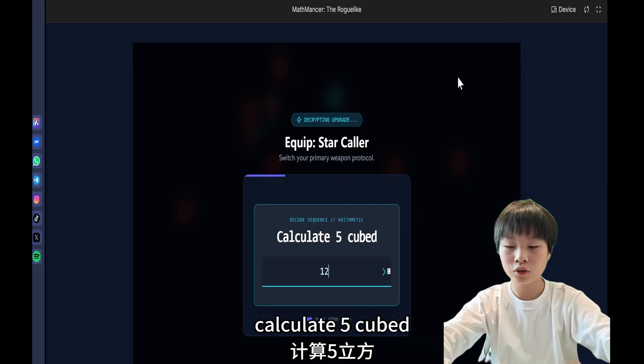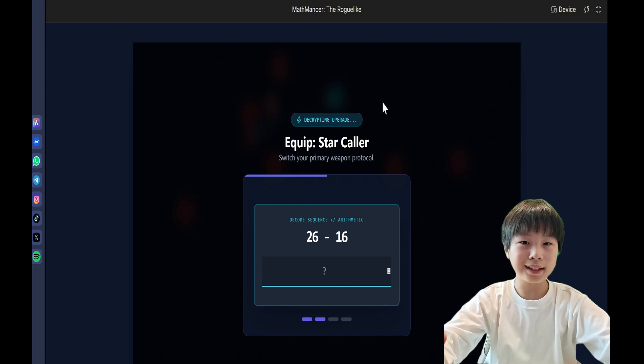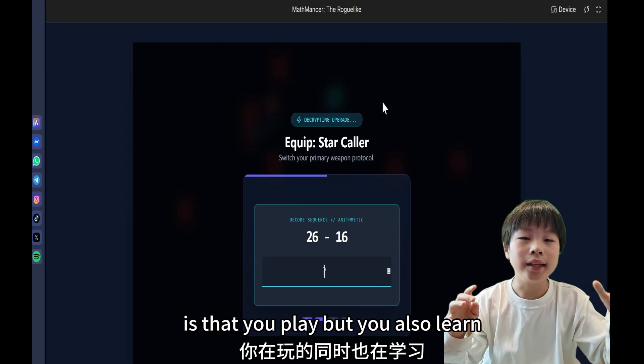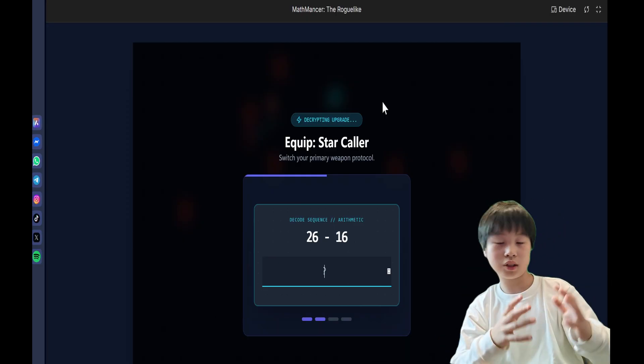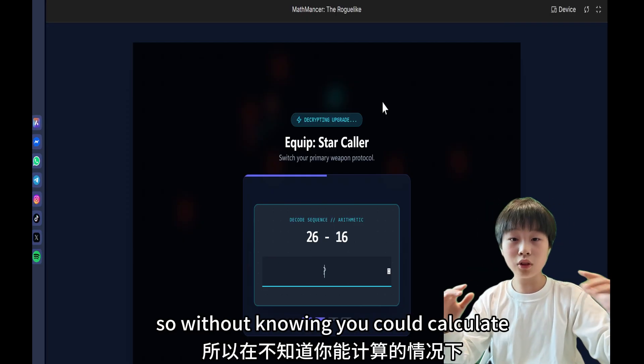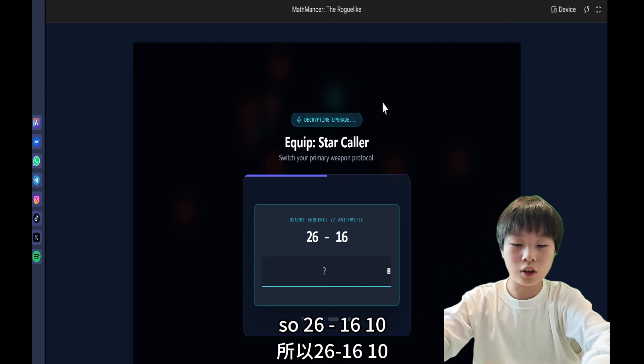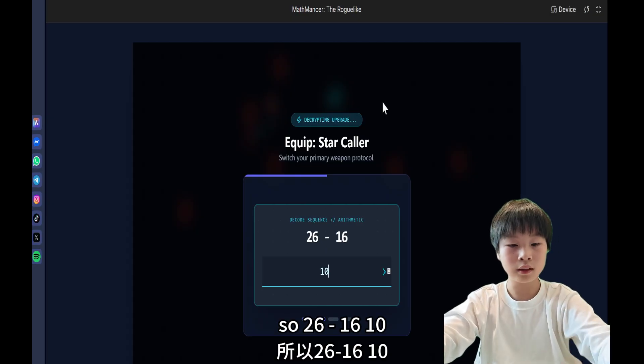Calculate 5 cubed. 125. And the main thing about this game is that you play but you also learn, and it's very fun. Without knowing, you calculate — you could practice hundreds of questions. 26 minus 16? 10.